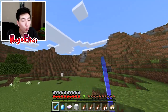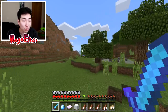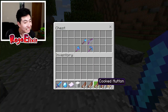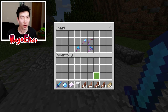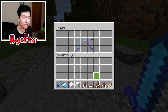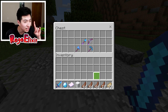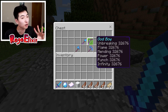I can see some coal ore up there, so we gotta test out the pickaxe after we test the bow and arrow. I'm impressed - I'm not gonna lie. In my head I was like nothing can impress me after I saw those level 500 enchantments in my last video. But now we have actual god items in Minecraft. We have the god bow with unbreaking, flame, mending, power, punch, and infinity - all level 32,676.